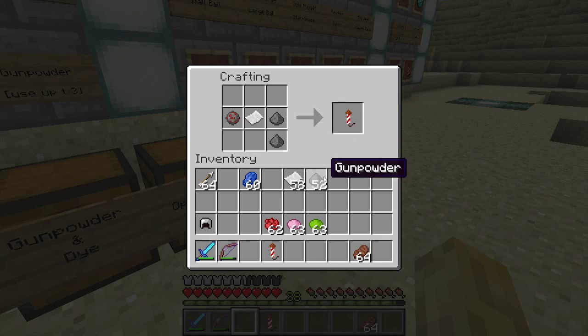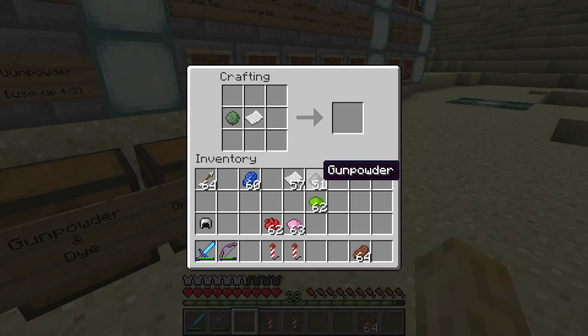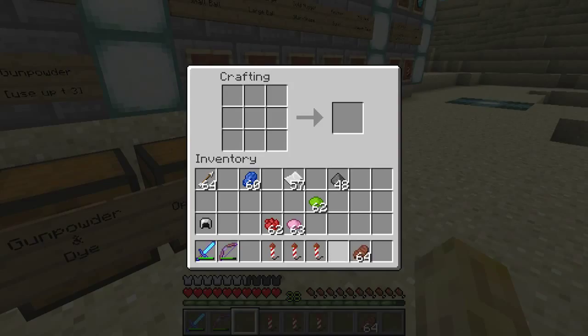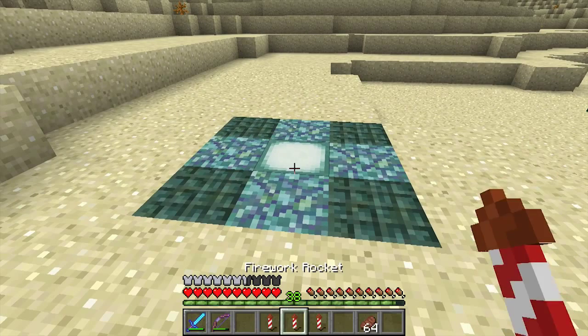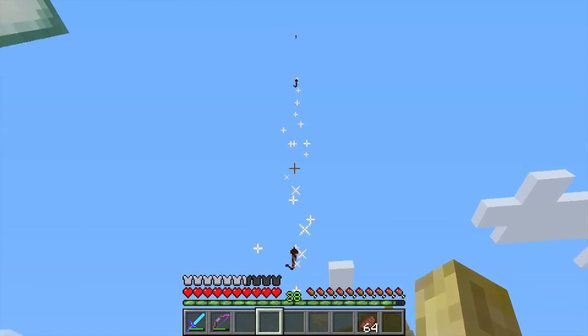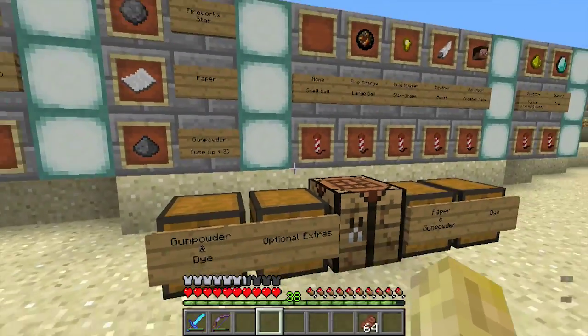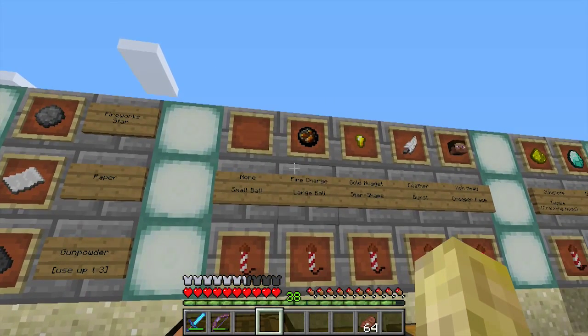With lime and gunpowder plus the firework star, put it in the rocket and you get flight duration three. So we've got blue for duration one, red for duration two, and lime for duration three. Let's go to the launch pad — starting with flight duration three, then two, then one. You've got different heights: three is highest, two is middle, one is lowest. More bang for your buck.